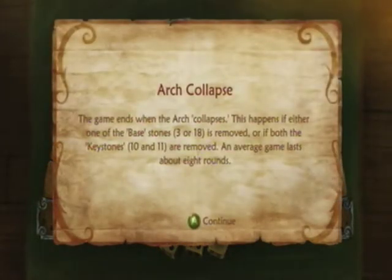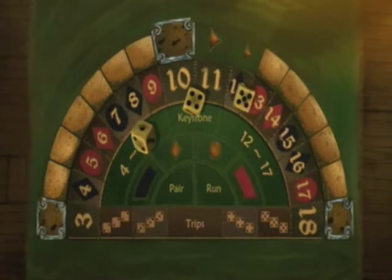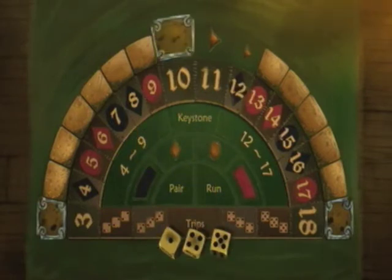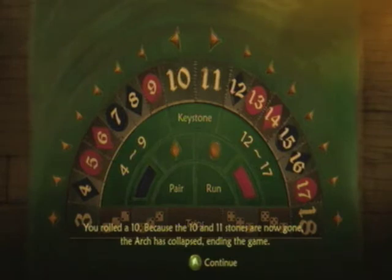Arch Collapse: the game ends when the arch collapses. This happens if either one of the base stones — 3 or 18 — are removed, or if both the keystones, which are 10 and 11, are removed. The average game lasts about 8 rounds, so you get about 8 throws of the dice before the game ends, typically. It can end as early as 1 if you're that lucky or unlucky. We rolled a 10, so the arch collapses and the Keystone game ends because all the arches fall away.